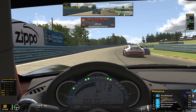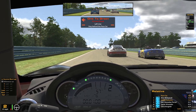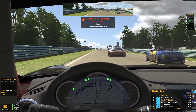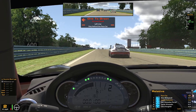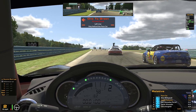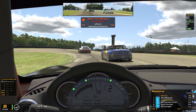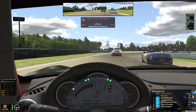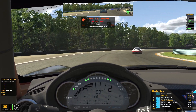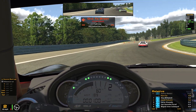Looks like the pole sitter is deciding to jump in front of the pace car, so we're going to lag back and not do that. Just trying to build some heat — it's going to be an interesting race for sure. We're going to try to keep it as clean as we can and build off of the last MX-5 race I ran. That was a rookie one, but the car's the same so the driving's very similar. Looks like we've got a couple of cars starting in the pits as well, so that will make things interesting.